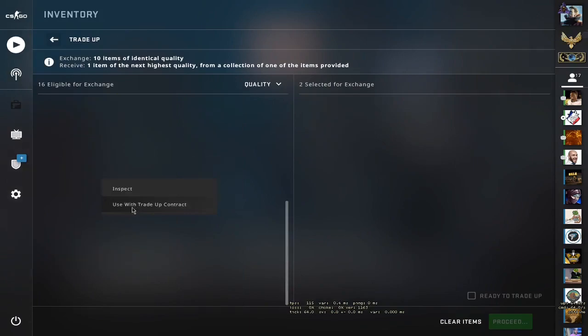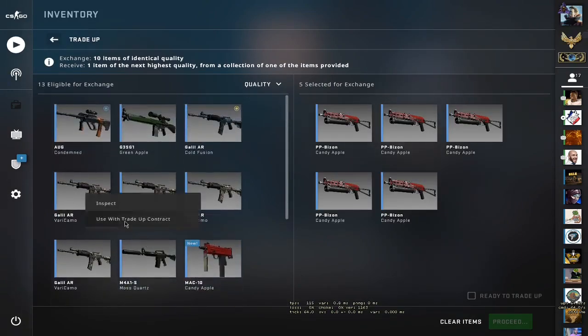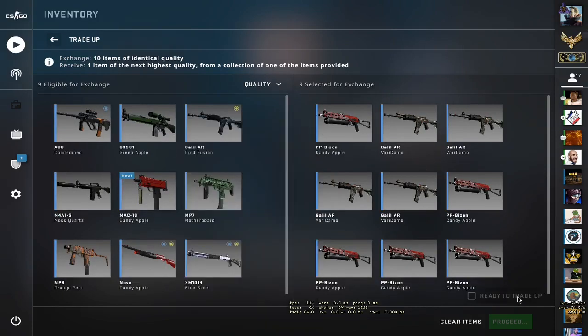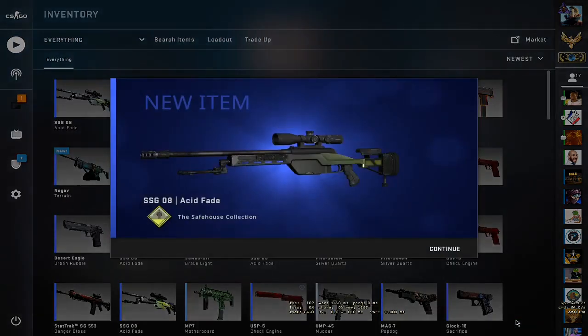Okay, let's run this — five PP-Bisons and five Galil AR Fluvery Camos, and one Orange Peel. Let's do it — M4A4 Converter. We lost money.